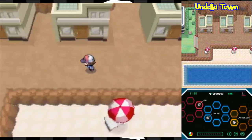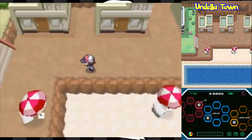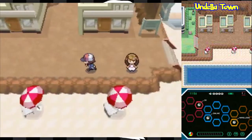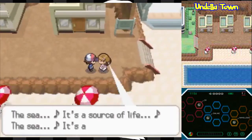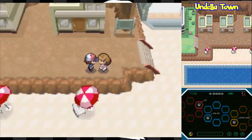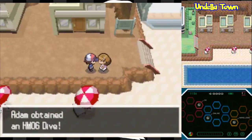This place is normally a bustling resort town during the summer, but we got here a little bit too late because it is autumn time now. A nearby NPC says the sea is a source of life — teach this move to your Pokemon and you can dive into the sea — and we get HM06 Dive.